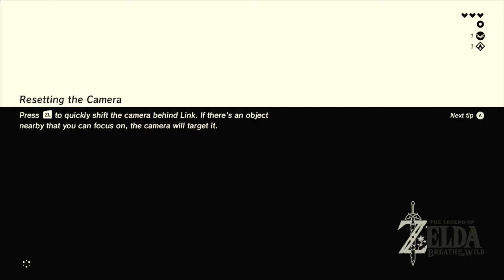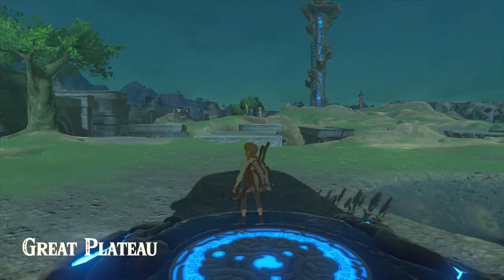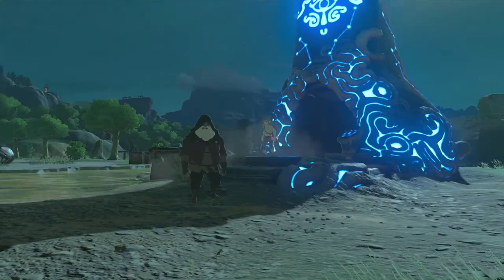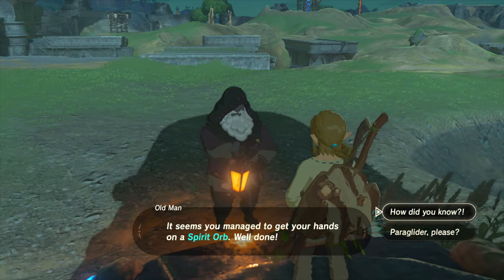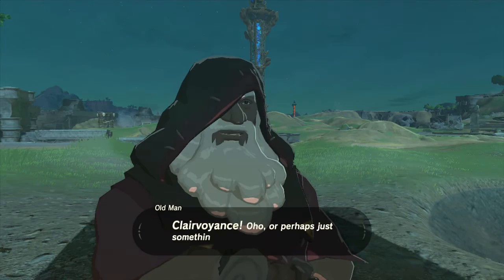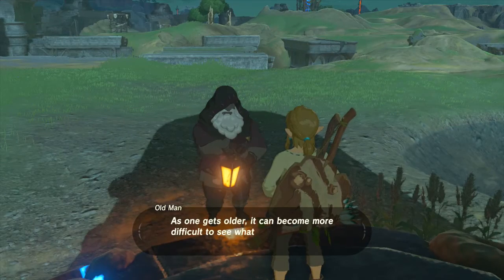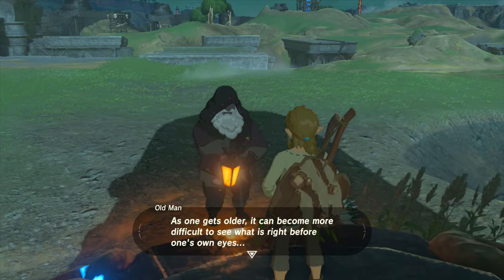Press ZL to quickly shift the camera behind Link — if there's an object nearby that you can focus on, the camera will target it. It is technically still Z-targeting, because they call it ZL instead of Z or L-trigger. It seems you managed to get your hands on a spirit orb — well done. How did you know? Clairvoyance — or perhaps just something similar. As one gets older, it can become more difficult to see what is right before one's own eyes. However, that which was once hidden from view can often be crystal clear.